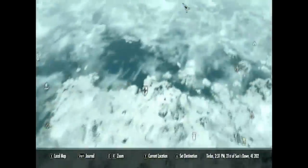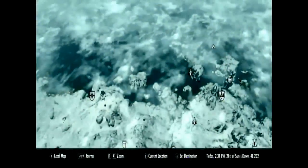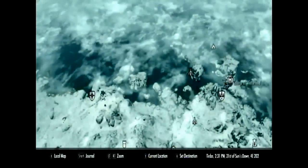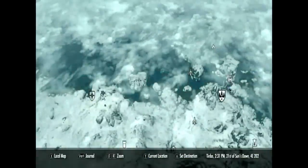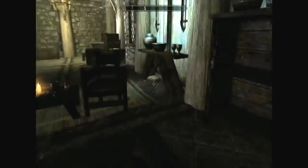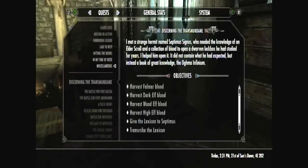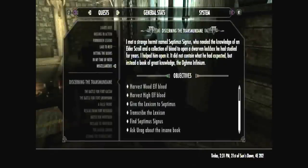All you gotta do is go find Septimus Signus. He's right north — northwest a little bit — of the College of Winterhold. You'll be doing the quest called 'Discerning the Transmundane.'